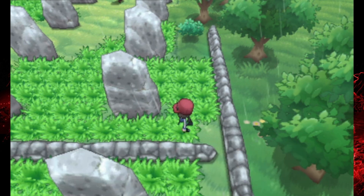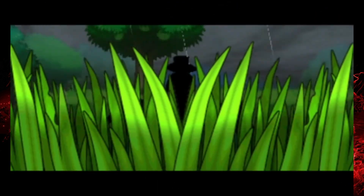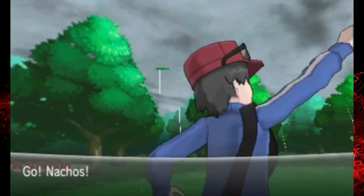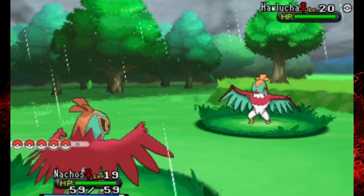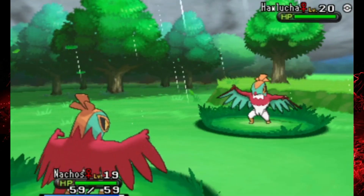I just noticed the little bottom menu in the battle — where you can select your Pokemon in battle — when it's raining, it has little raindrops rolling down, and that's kind of cool. That's a neat little feature I don't think I've ever noticed before. I wonder if they did that in the Unova games, but I don't think they did.